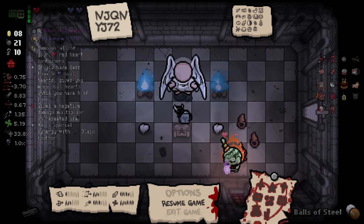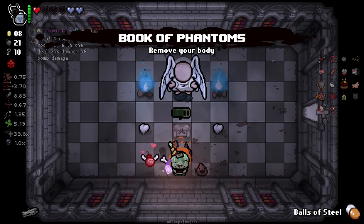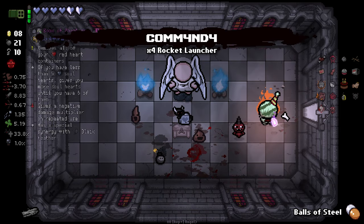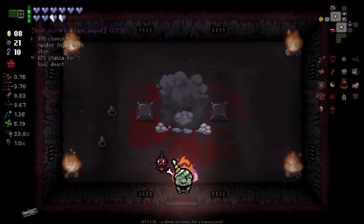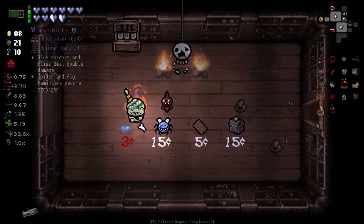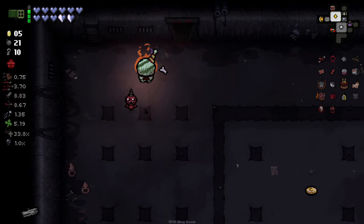We got an angel teleport — it's an active item from Battle Fantasy. Removes all of your red heart containers; if you have less than six soul hearts, it gives you more soul hearts until you have six of them. Gives a negative damage multiply on repeated use. Has a special synergy with black feather. That's not great, but I'll pick it up because I think it will remove my red heart containers if I use it once.